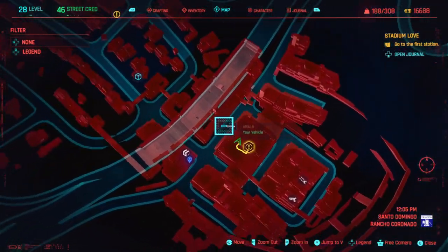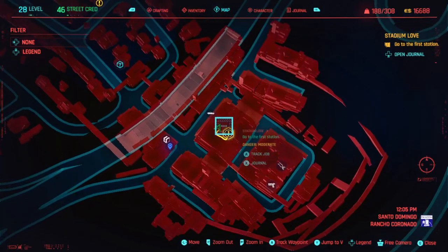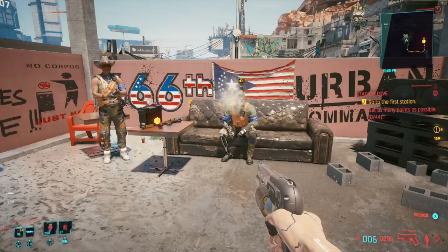You actually need to be on top of this building. You can climb up from the road if you've got double jump, or you can just walk up using the steps and that'll put you here.